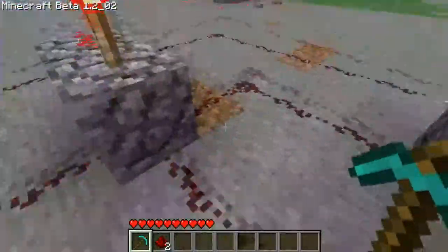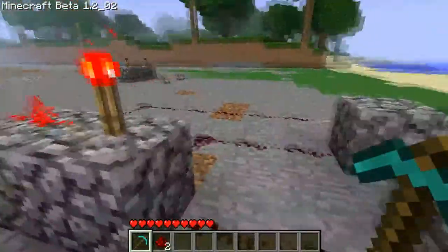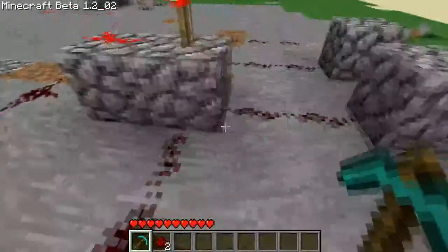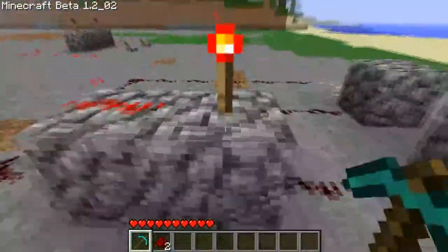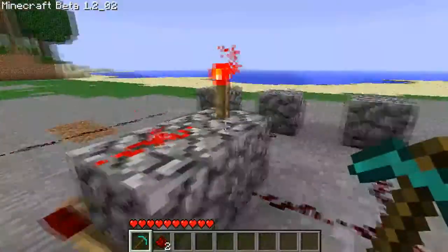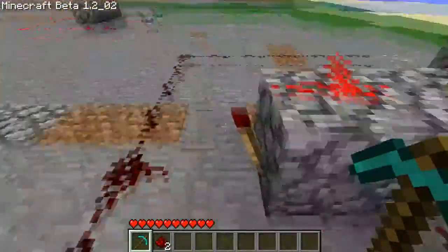The way it works is as long as any of these leads — Redstone dust trails — if any of them are on, they'll turn this torch off no matter what, which lets this torch turn on, because it stops supplying power.